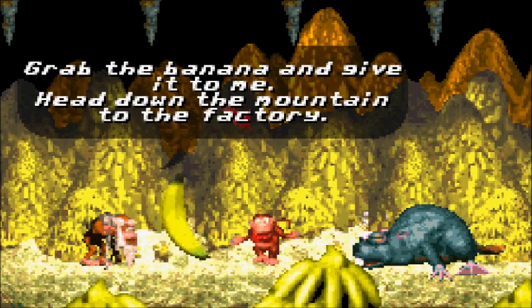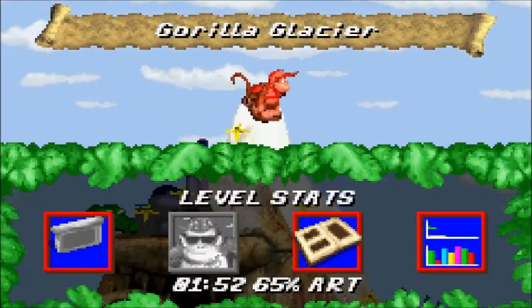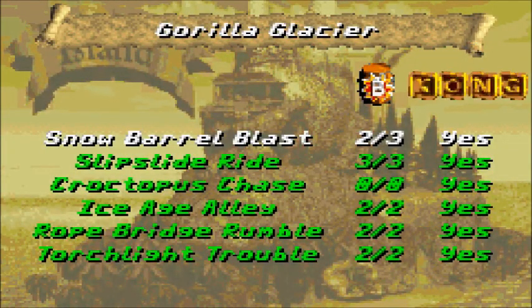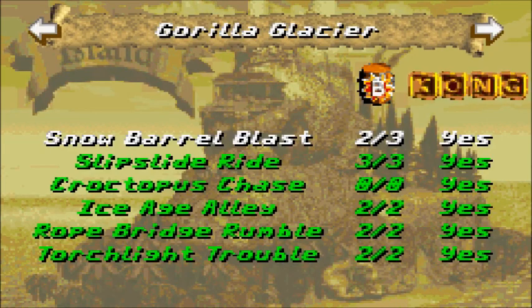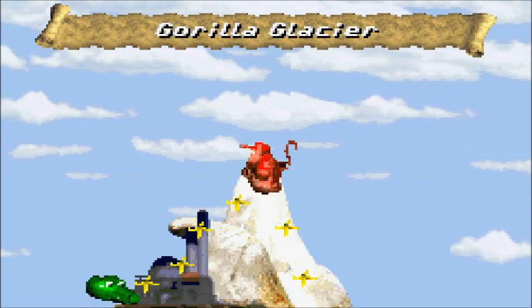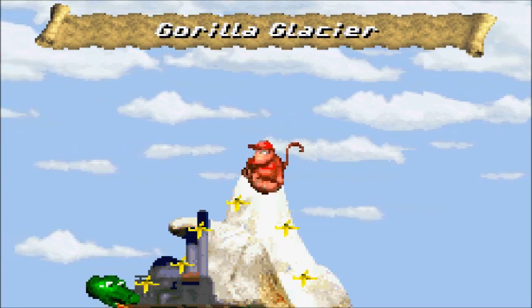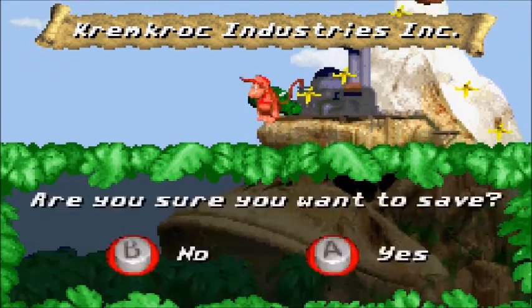Cranky says: 'Are my old eyes playing tricks? I'm sure I've seen that beaver before — where could it have been? Oh yeah, world one — that was weeks ago. Grab the banana and give it to me. Head down the mountain to the factory.' We have — uh oh, that's not good. We didn't 100% that world. We missed a bonus barrel on Snow Barrel Blast! I guess I know what we're doing on the next episode of Donkey Kong Country GBA. I'm ColorFlarity — hope you're enjoying the series so far. Next episode we'll be going back to Gorilla Glacier to complete it 100%, and then we'll be going to Krem Kroc Industries Incorporated, which is the next world. Have a great day, and God bless!